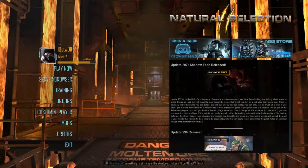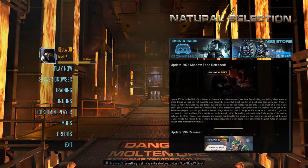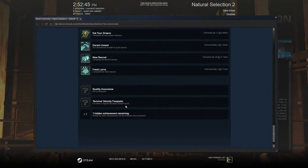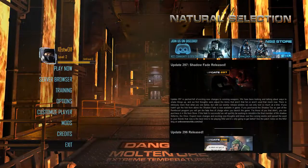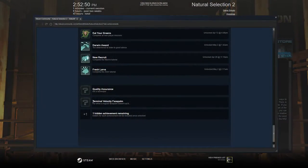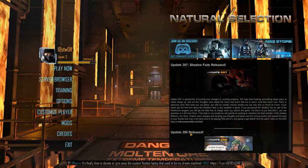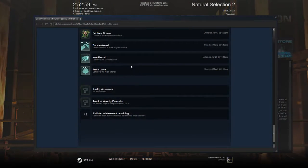Hey guys, LostWolf here. Welcome to Natural Selection 2 - Terminal Velocity Facepalm achievement. In this video I'm going to show you how to get the achievement. It's Terminal Velocity Facepalm - for when a regular facepalm doesn't cut it. Since the new update 296 release came out with a couple of new achievements, including completing the marine tutorial, alien tutorial, and two Easter egg achievements: Darwin Award on the alien side, and Terminal Velocity Facepalm.